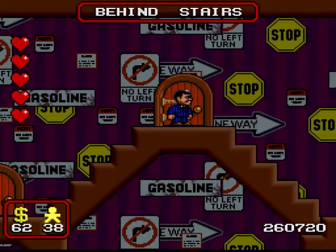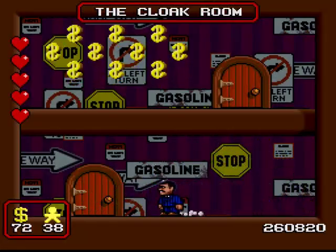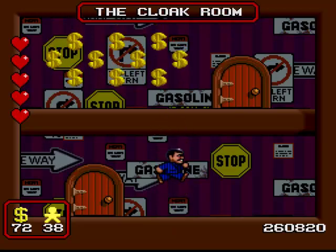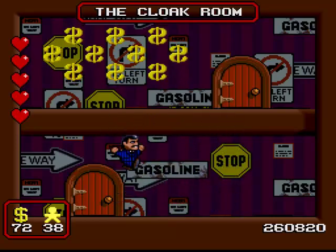Skipping ahead to the third room, it's the cloak room, and as you can see it just has a bit more money. But this room also has a second tier to it that we can't quite reach. Gomez just can't jump quite high enough to stand on that ledge.